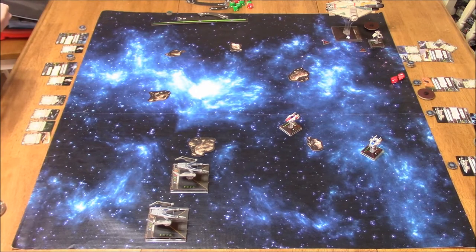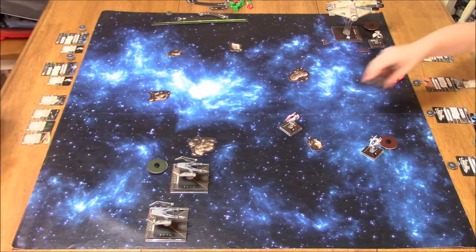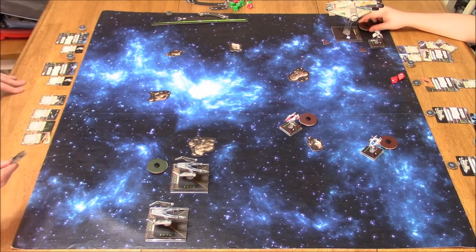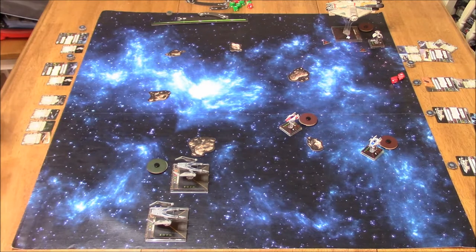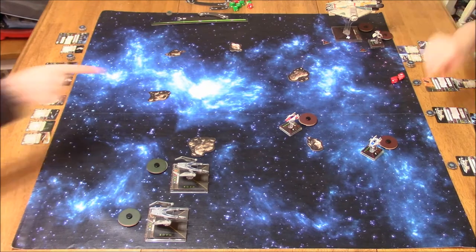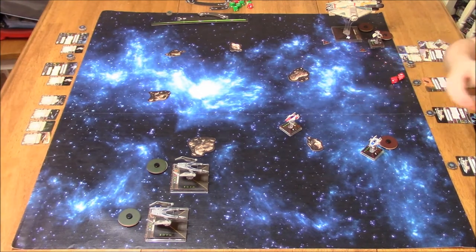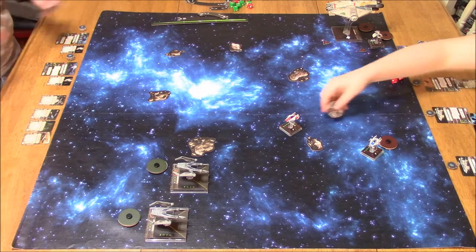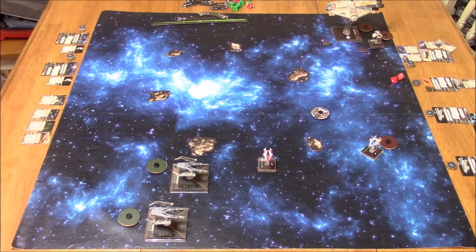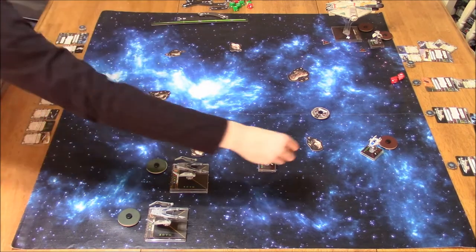My goal here was to try and knock out those A-Wings before his Ghost could get into range, because he's got 4 attack dice on that thing. If I can't manage to knock out his A-Wings before the Ghost and Phantom come into play, I've got a choice to make: do I go after the high-agility A-Wings with 4 defense dice because of the Stealth Device? Or do I go after the tank, which can't really defend itself with 0 agility, but can deal out a lot of punishment? And it has Dorsal Turret, so I can't really dance around it.